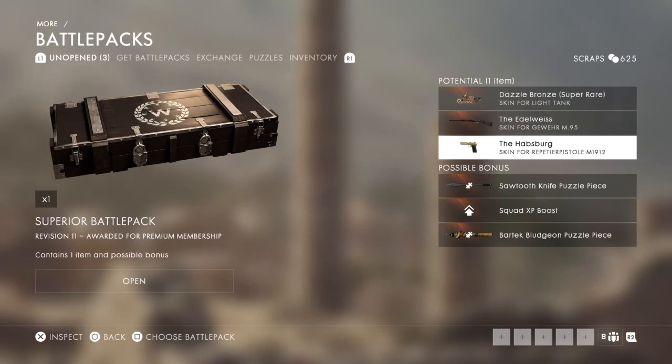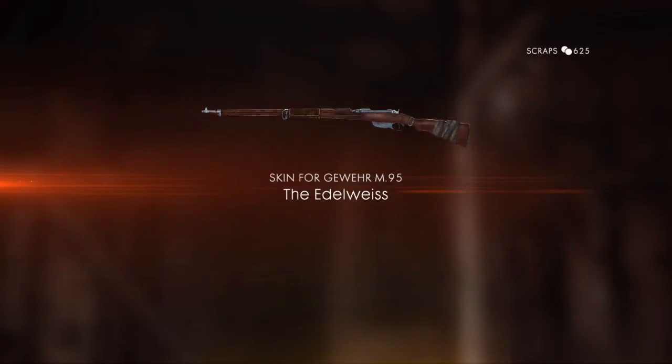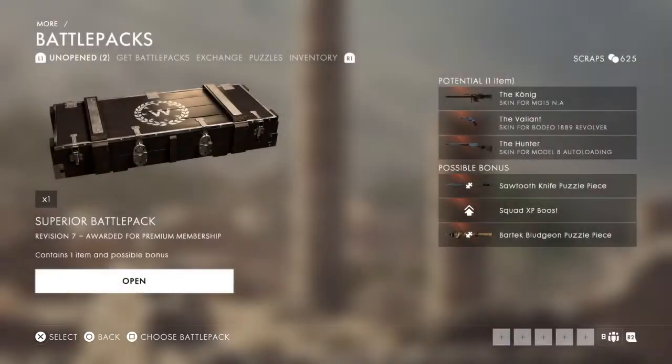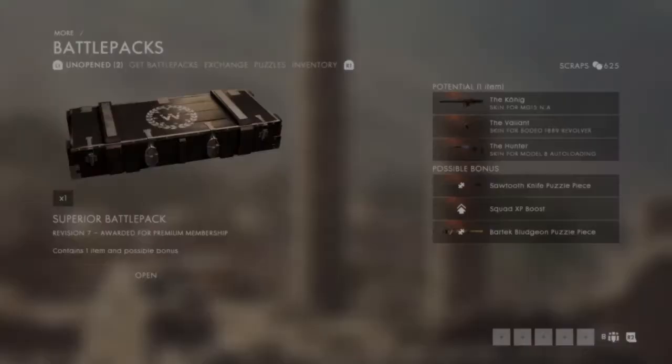We can get these through - I quite like that. Don't know about that so much. And then we can get another tank. The reason I don't have any vehicle skins in this game, that's why I really want them. It's still a nice skin, but I would have rather got the other two. I'll take it. Hoping to get a sawtooth knife puzzle piece as well - I want to finish one of these puzzles.